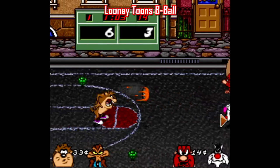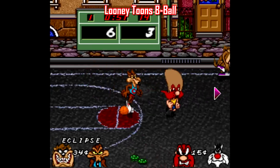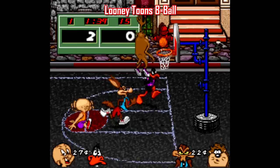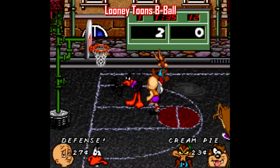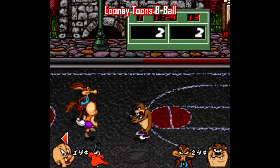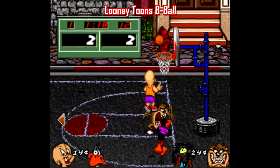My go-to sports game on Super Nintendo for multiplayer has long been NBA Jam — or NBA Jam Tournament Edition, Hang Time, anything from that franchise. But a close second, believe it or not, is Looney Tunes B-Ball. Just like NBA Jam, it's easy to pick up and play right away, and it's just plain funny. Who doesn't love seeing Elmer Fudd hitting from 35 feet like he's Steph Curry, or getting a pie thrown in your face, or having the ball turn into a bomb? It's one of my personal favorites on the Super Nintendo.